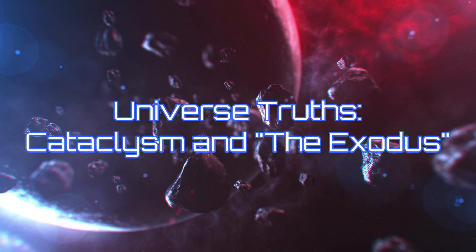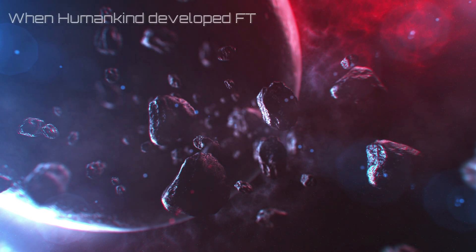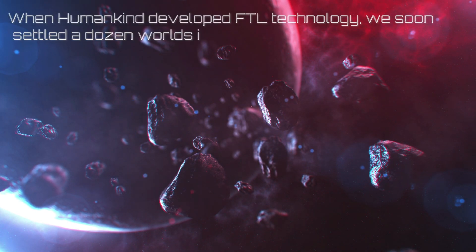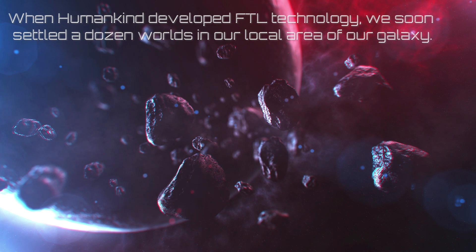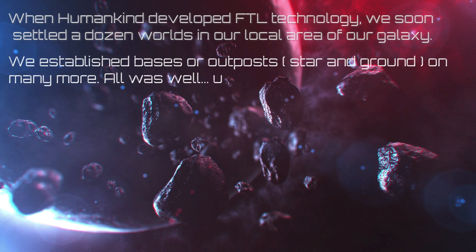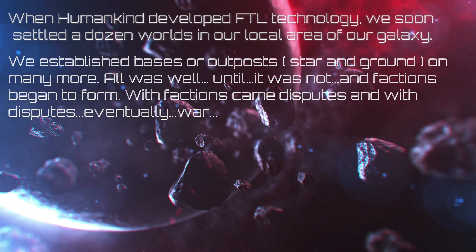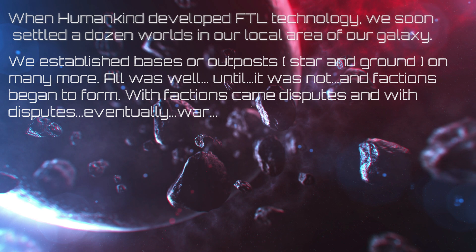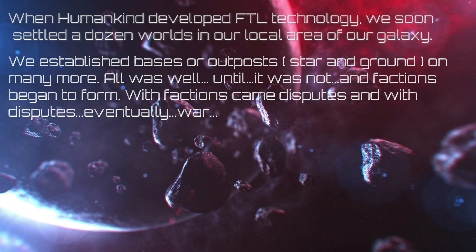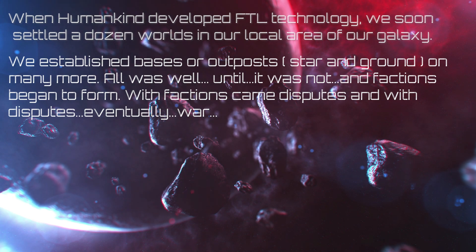Universe Truths: Cataclysm and the Exodus. When humankind developed FTL technology, we soon settled a dozen worlds in our local area of the galaxy. We established bases and outposts, star and ground, on many more. All was well, until it was not, and factions began to form. With factions came disputes, and with disputes, eventually, war.